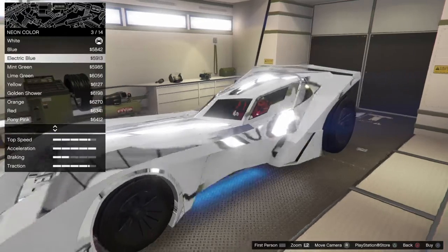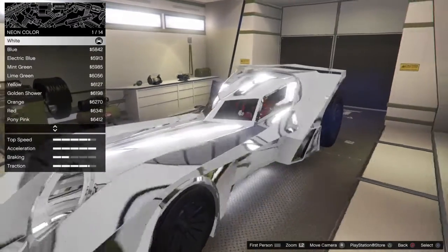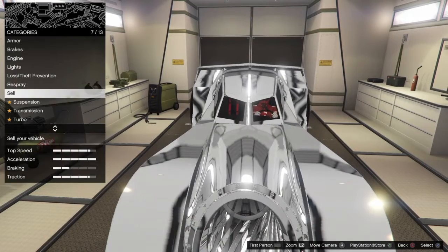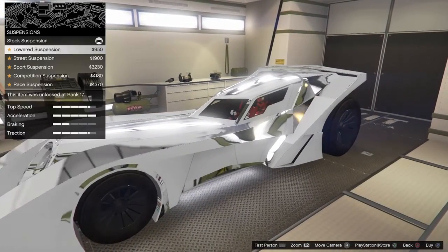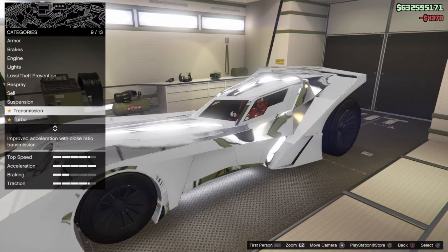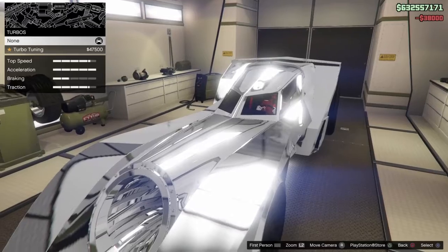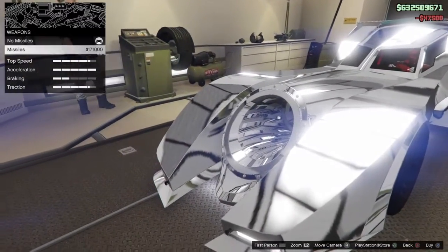Ah, this one already. I think I'm gonna go with white — yeah, the white. So let's go, how much is it? Wait, 2 million?! Helmet — yes. Transmission. Christmas bomb — terrible, but hell yes, why not.